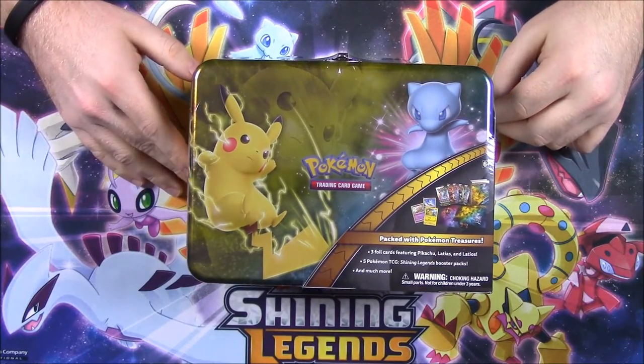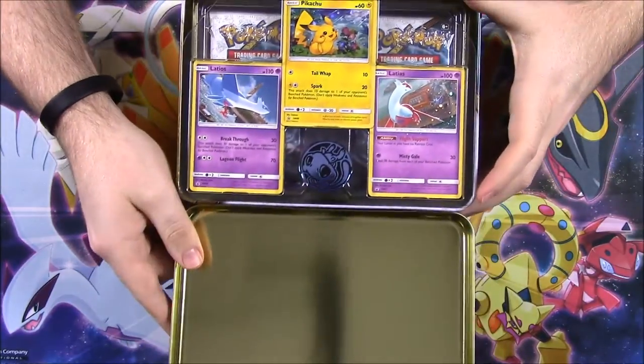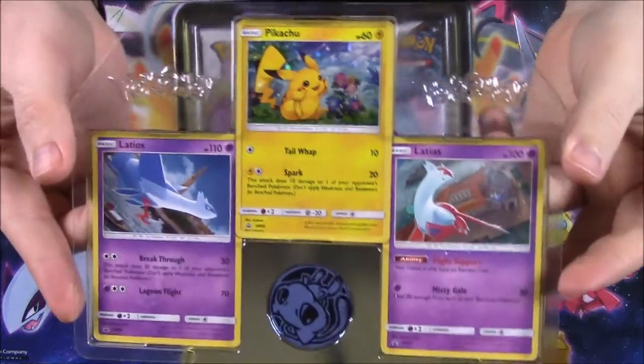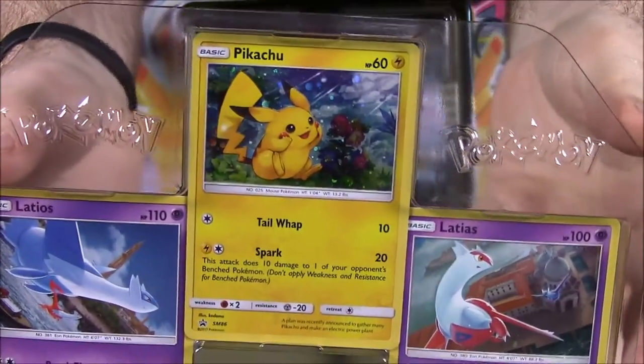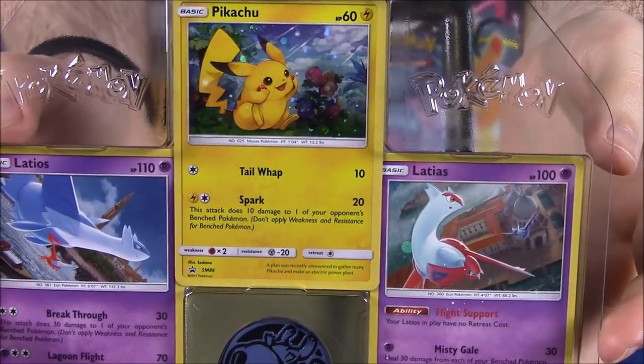Let's go ahead and open this. Okay, so we got the packaging off. So on here we have our three promo cards. We have a Pikachu and it's got a nice background with like flowers and sky and everything. It looks really cool.